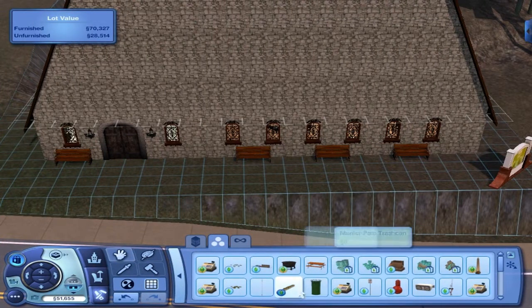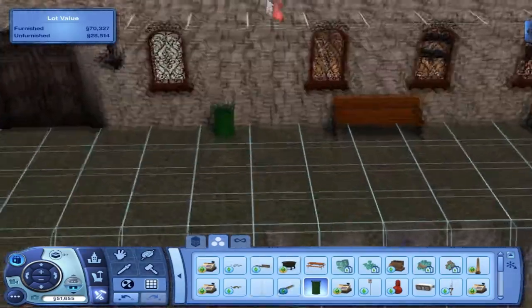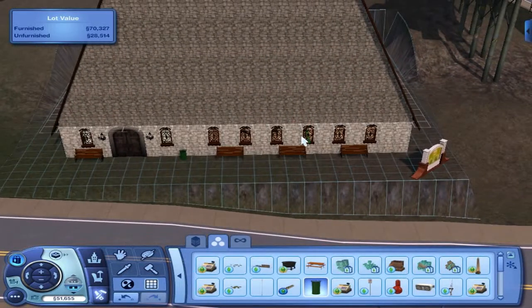I've had a little look around and there is a municipal trash can — I don't know whether that will do the trick but I'm going to plonk those outside the church. Next time I have a party I'll test that out and see if it works, and if it doesn't I'll have to think of something else. For now I'm going to package that up and upload it — see you later.